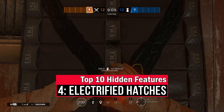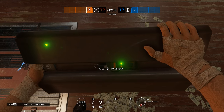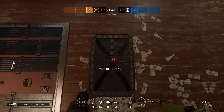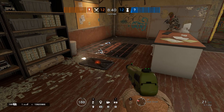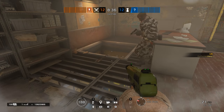While we are discussing hatches, it's also worth mentioning that Thermite can use his exothermic charges on a reinforced and electrified hatch by placing the charge on the floor or a wall close to that hatch. The charge will not be destroyed by the electricity, but the blast will still be large enough to open up the reinforced hatch.